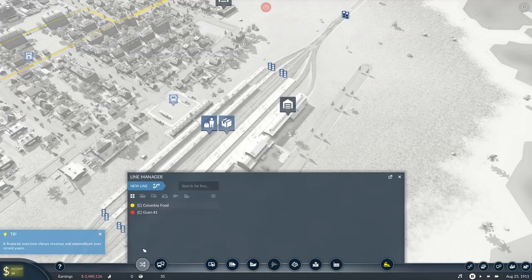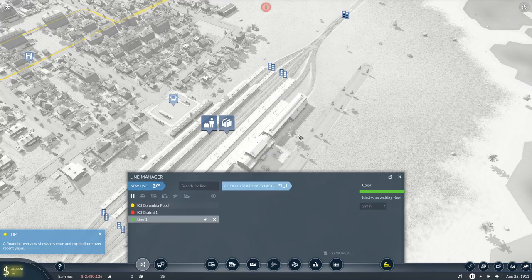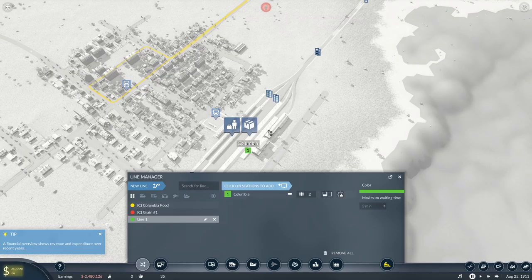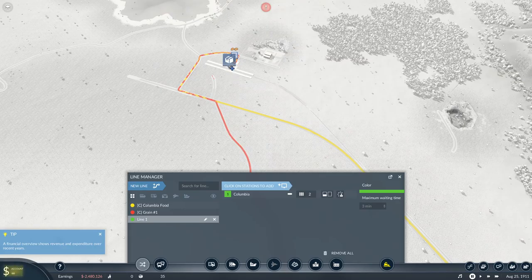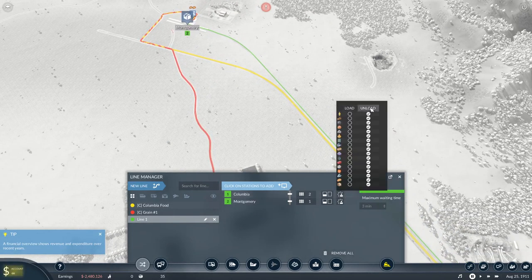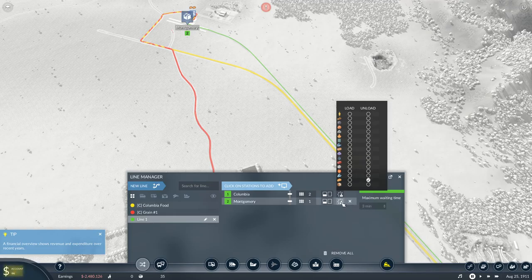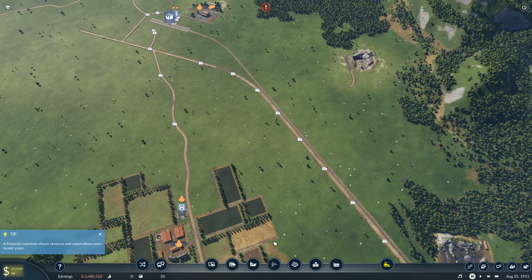Ultimately I would like to get that in there so we can access that crossover that I've already built. I think that's okay. So let's get a line here — new line. Going to go from here, from the cargo, over to here. And this is one nice feature I really like.